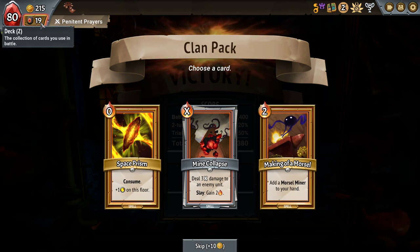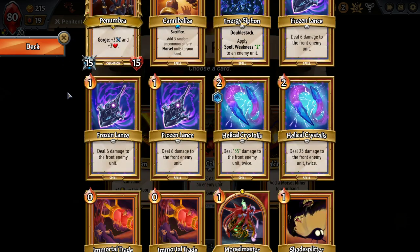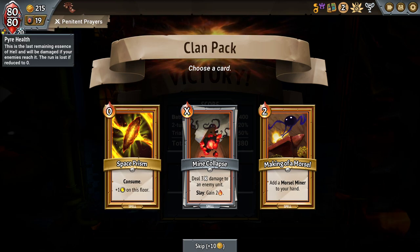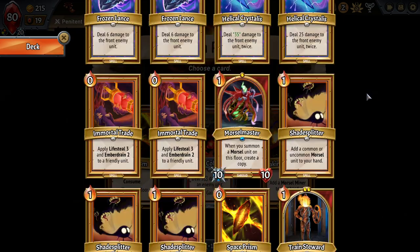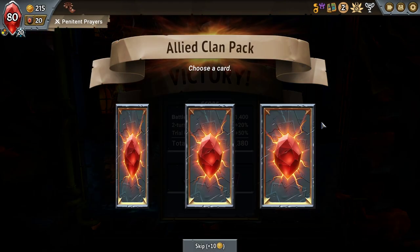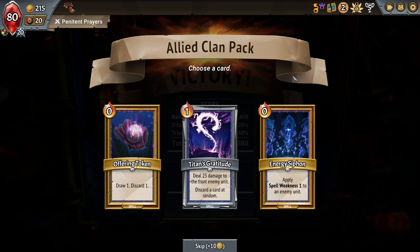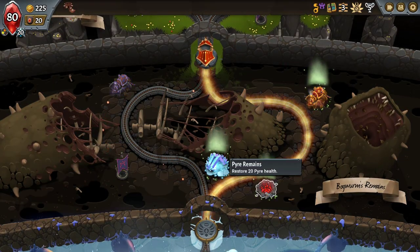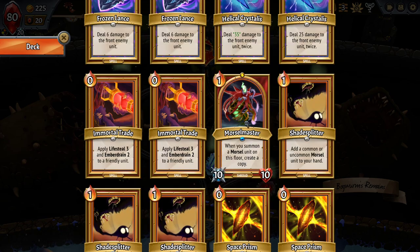I think it's Space Prism, because if it's Space Prism there, I don't actually need to get the Boss Relic to be Capacity — instead I can go for extra draw, which will offset the space that the Space Prism is taking in my hand, but get us more consistently back to things like Cannibalize and Energy Siphon. Do I take another Energy Siphon here? No — I look for Holdover on the previous one, but that's it.